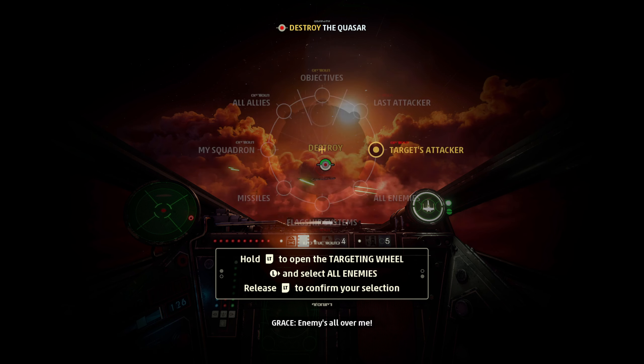That Star Destroyer's taken down its own carrier — what a sight! Yes! The ship is ours! We actually did it! Well, it's kinda hurt now though. Project Starhawk has a Star Destroyer.